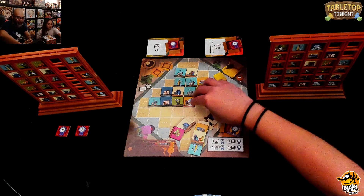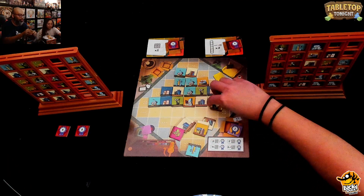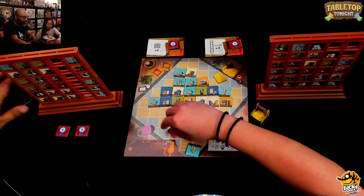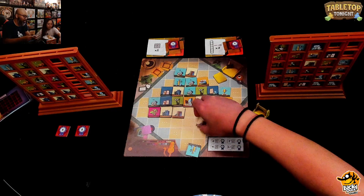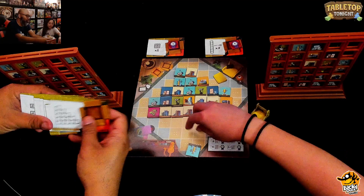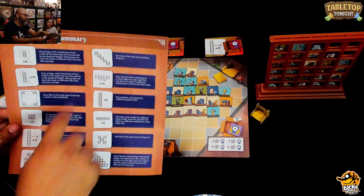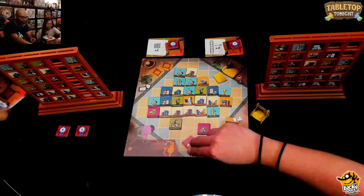For context, this is the first time Julie has played. There are different private goal cards — Ruel just chose two at random. There are also different common goal cards — he chose those at random too. So there are lots of different ways to score. The back of the rule book shows all the different common goals.